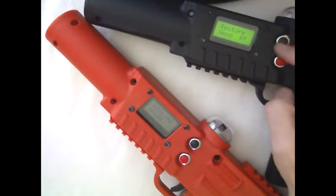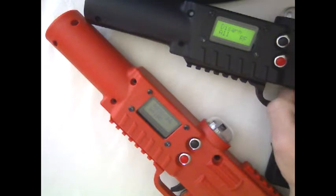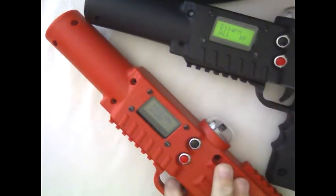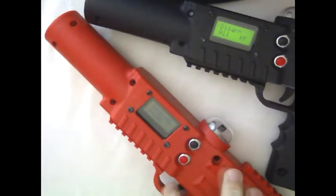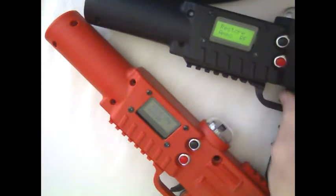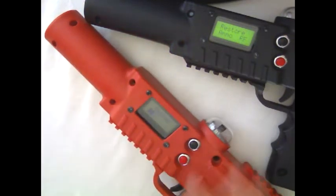Restore ammo is a command that works in conjunction with disarm all. If disarm all is used, it takes all the ammo away from everybody. However, that tagger still makes a click, click, click sound — they can press the red button or black button and it'll do absolutely nothing — until you do RF restore ammo. Now they have a full complement of ammo again.